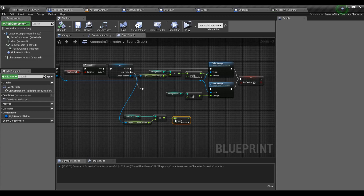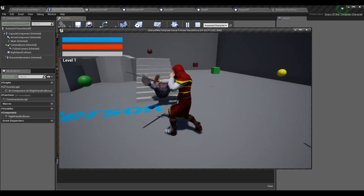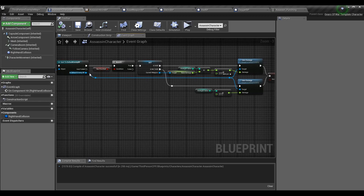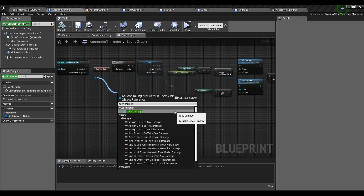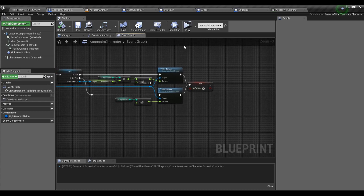If current weapon is not valid — meaning we're using fists — multiply strength value by 0.2 as an arbitrary base fist damage value, then call take damage on the enemy. You already have this call if you've been following the series: get your default enemy BP reference from the cast on collision and call take damage. Afterward, set has_punch back to false. This will be handled more cleanly with anim notifies in the next episode.